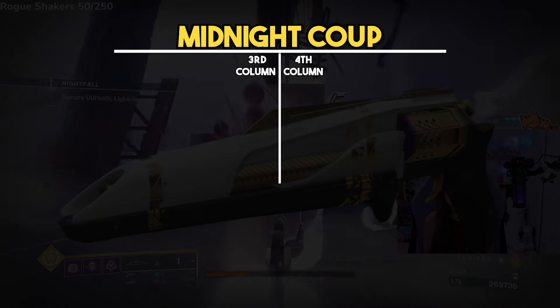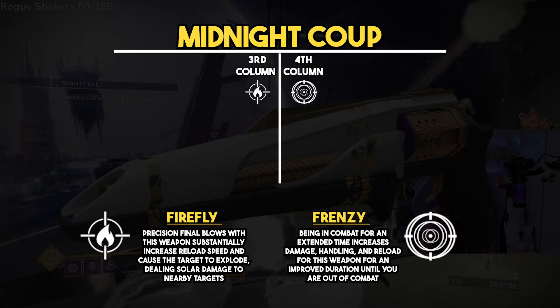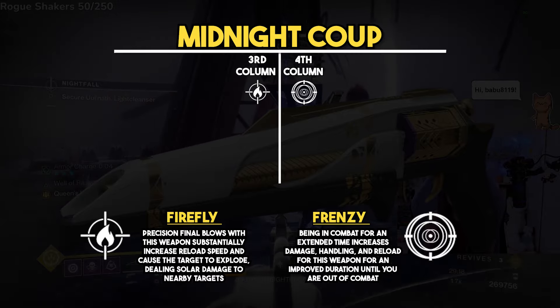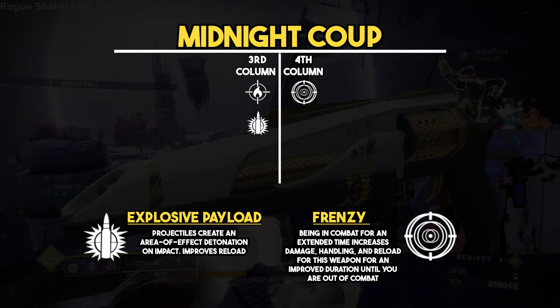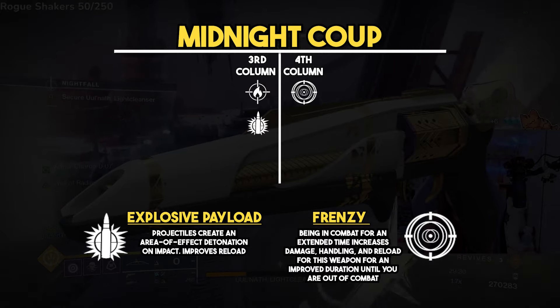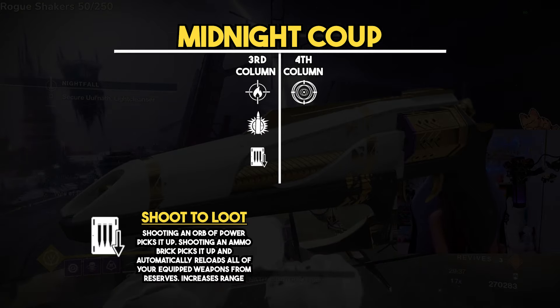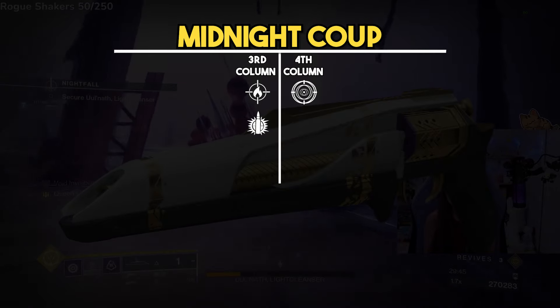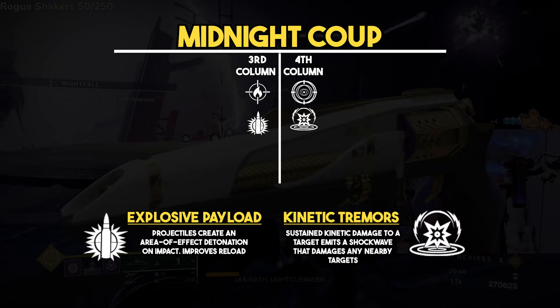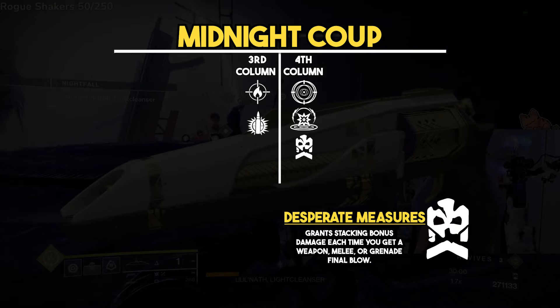Next is the Midnight Coup, with a go-to roll of Firefly and Frenzy. Firefly means headshots cause explosions and give faster reload, and Frenzy gives 100 reload and handling plus a damage buff from being in combat. As alternatives, Explosive Payload means bullets have no damage falloff, flinch enemies, and deal increased damage in PVE. Shoot to Loot is also an option for collecting ammo and orbs from a distance. In the fourth column, Kinetic Tremors pairs well with Explosive Payload — kinetic damage creates a shockwave to nearby enemies. Desperate Measures still needs testing.